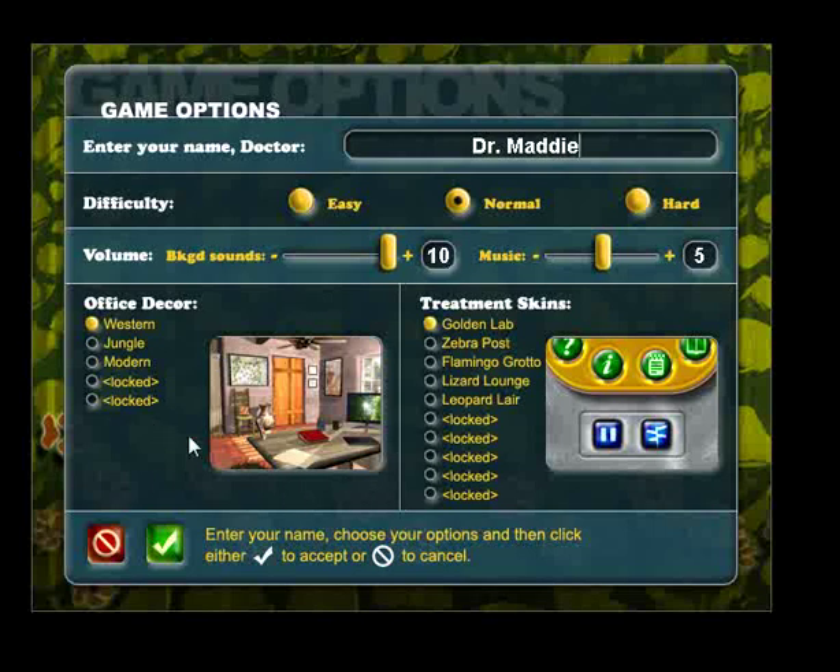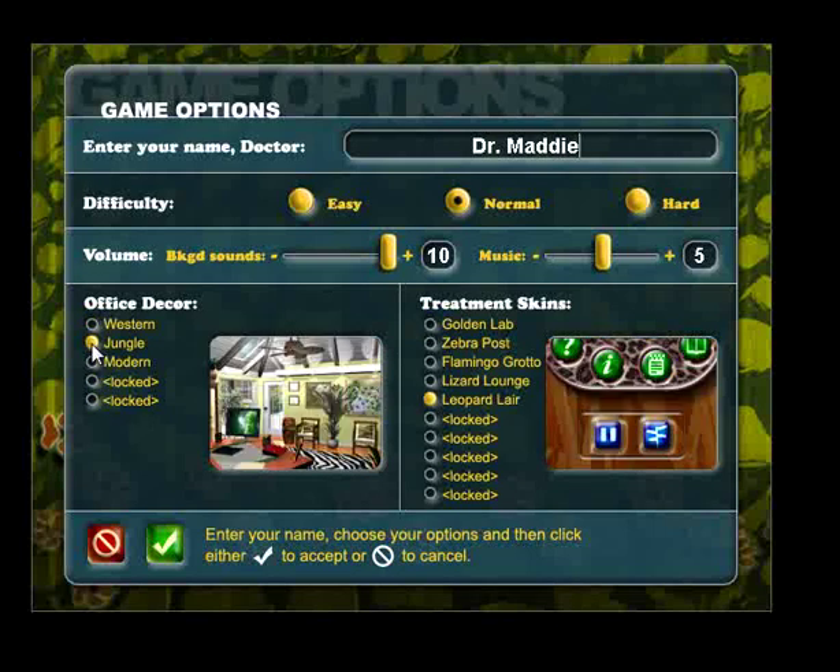And here you can choose what your office looks like, and here you can choose what your PDA looks like. Most of mine are locked, but I like Leopard Lair, and probably Jungle.